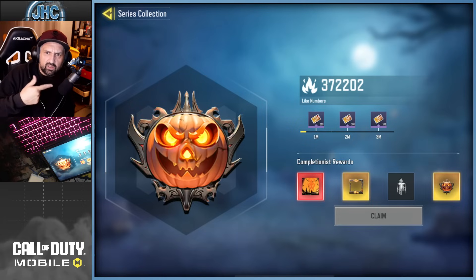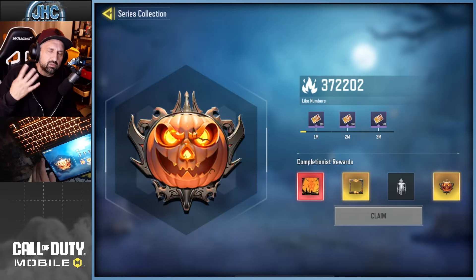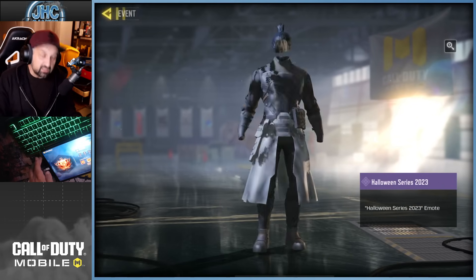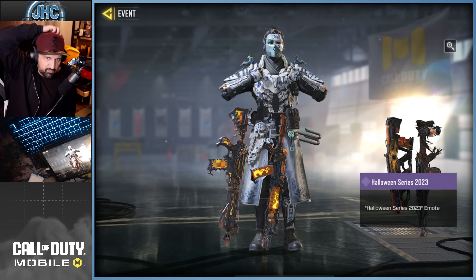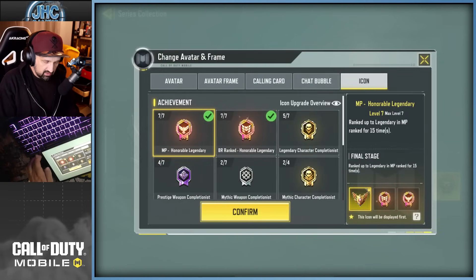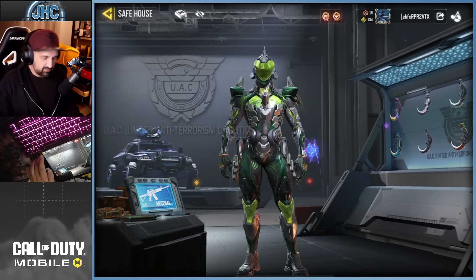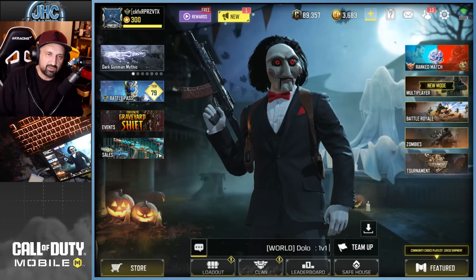We'll get other stuff too — that is completionist. So if you get all the Halloween guns, you'll get the stuff at the bottom: a mythic calling card, just like Christmas. And there's an emote — Halloween Series 2023 — showing the weapons and a full weapon rack. Pretty cool! So yeah, free emote — well, it's not free, you have to get four legendary guns. Anyways, that's it for today guys. If you don't remember what to do, rewind the video and watch it again.